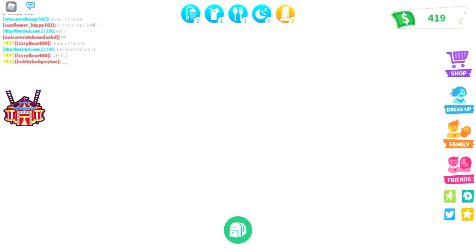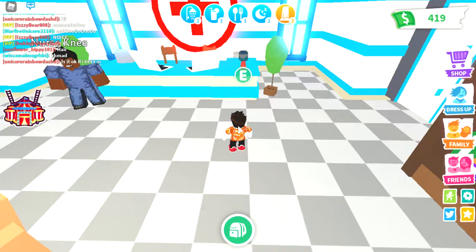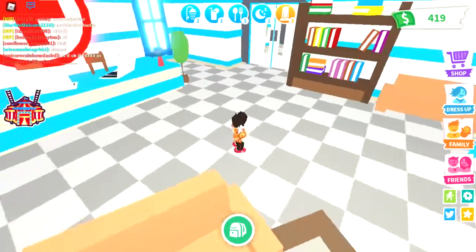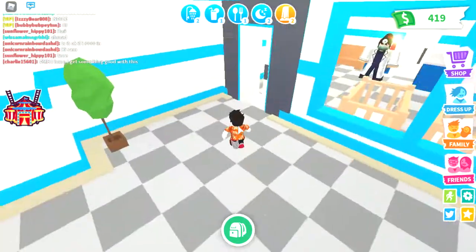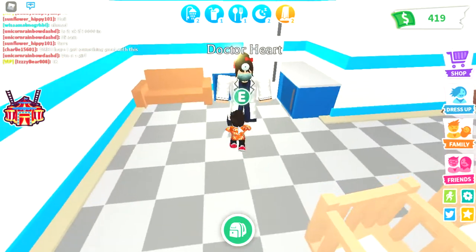First, you want to go to a hospital. When you get to the hospital you'll see Nurse Knee, but you want to go to the right side — just like this. When you go here, you want to go to the right side again and then you'll see someone called Dr. Heart. You want to talk to her.